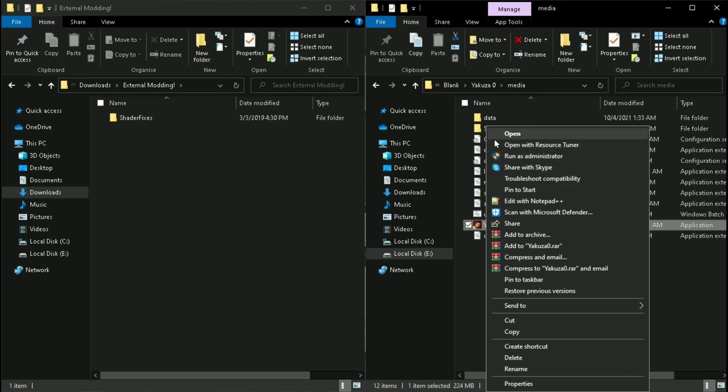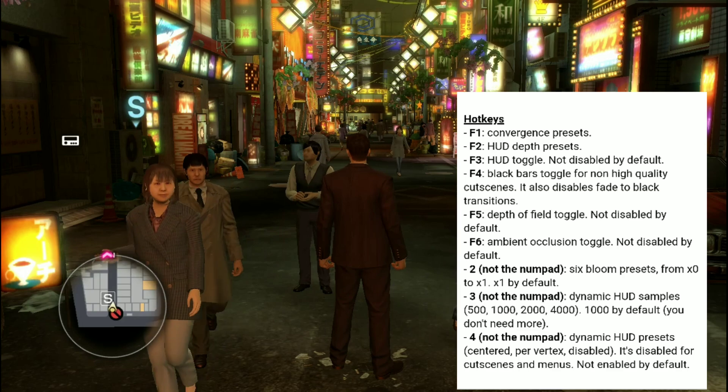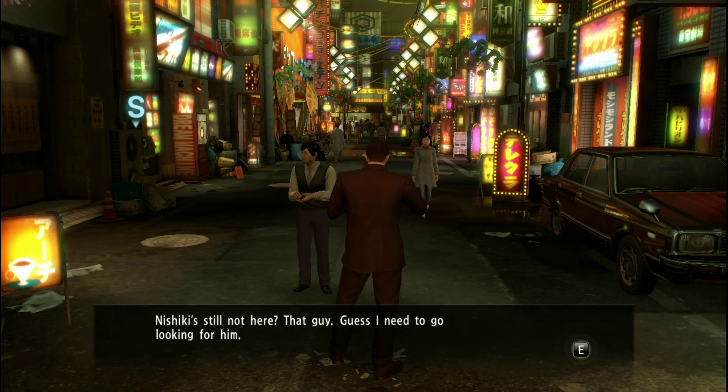Now launch the game. Press F5 to disable depth of field, F6 to disable ambient occlusion, and press the 2 key to choose and apply the lowest amount of bloom effect. The game is now pretty much playable on my low-end machine.